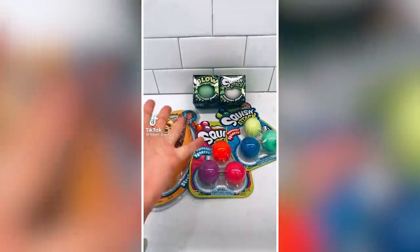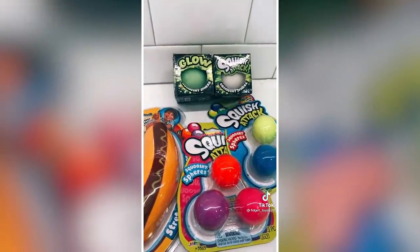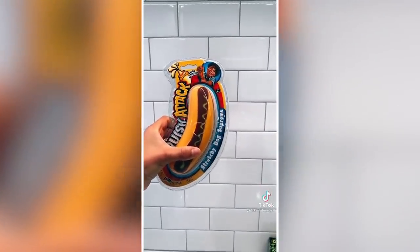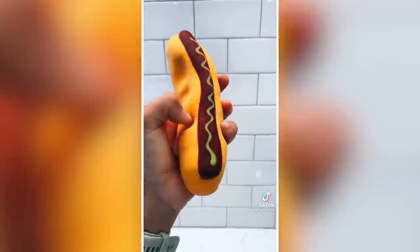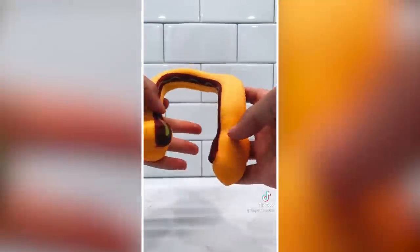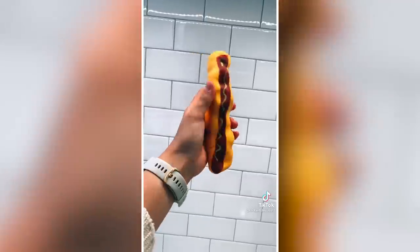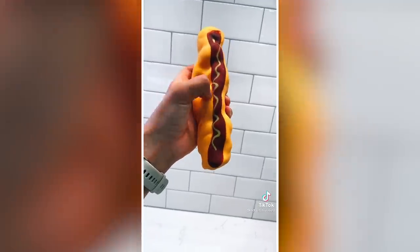Hey everyone, this is part 2 of all the stuff Jarry Toy sent me. I've already opened some of this stuff but I'm so excited to figure out the rest. First, let's open this Squish Attack Stretchy Dog — this looks so fun! Wow, the sound is amazing. Now let's see if it stretches. Oh my goodness, look at how long that stretched to — this isn't really long, and this isn't normally kind of.